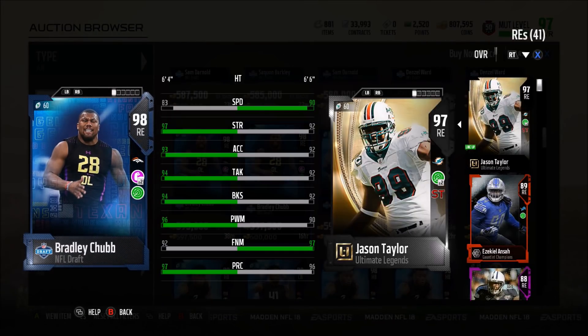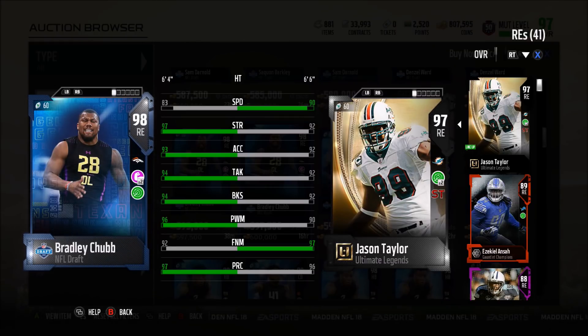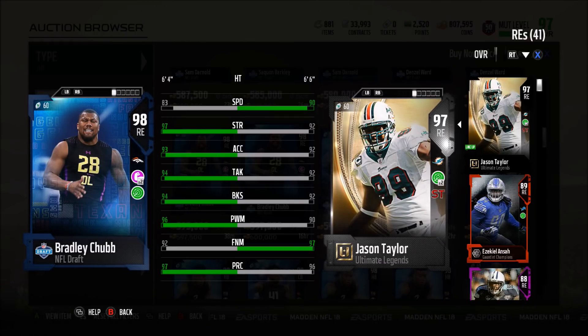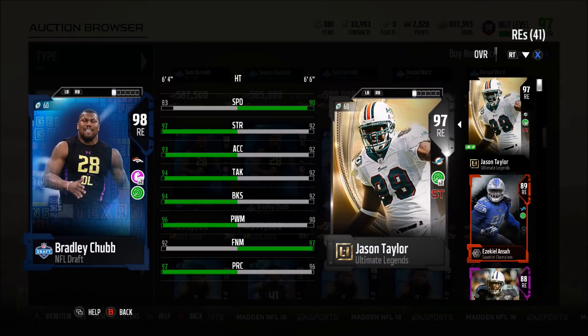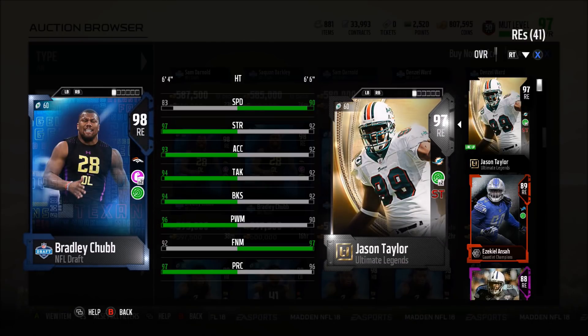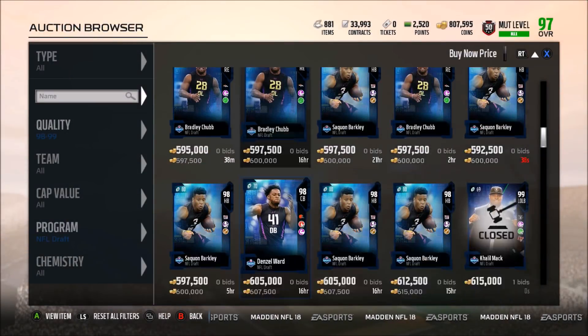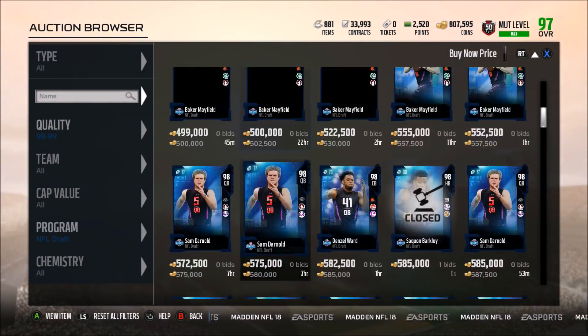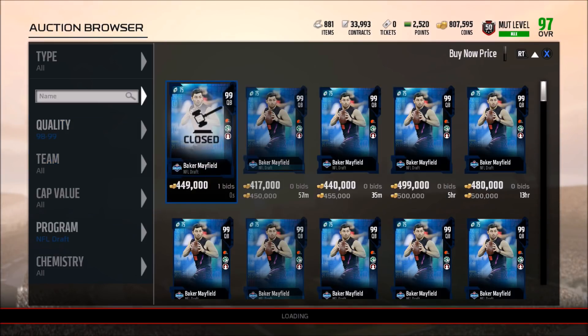Bradley Chubb is also impressive — comparing him to Jason Taylor, he kills him in almost everything except finesse move and speed. The only reason to keep Jason Taylor is Secure Tackler chemistry, which will be on my team for a very long time. But Chubb has 94 block shed, 96 power move, 93 acceleration, and 97 strength — all the 98 to 99 cards are obviously amazing.